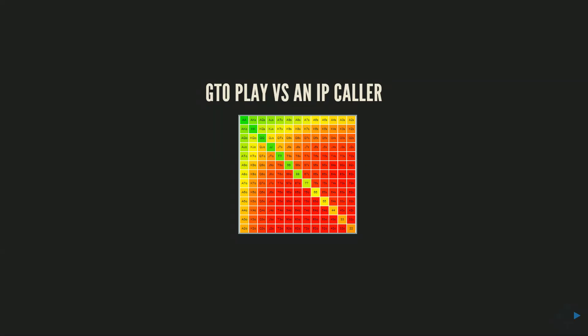Hey guys, Alex Sutherland here, and I've got a new strategy pack for you on GTO play when there's an in-position caller from the button or the cutoff against an early position opener — under the gun open versus button call, cutoff open versus button call — where you don't get squeezed and you play out two-way post-flop in these types of situations.